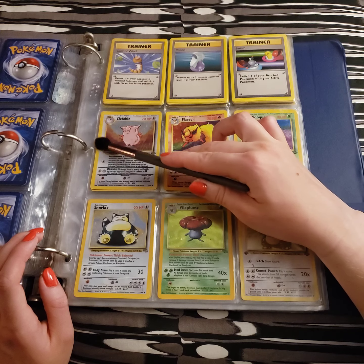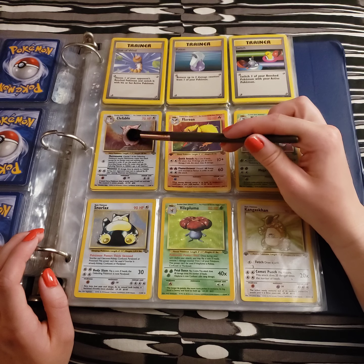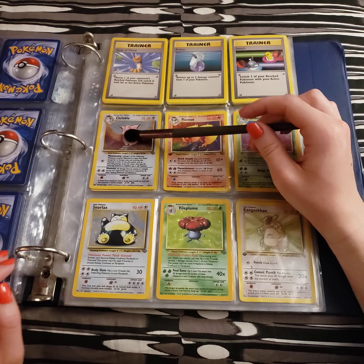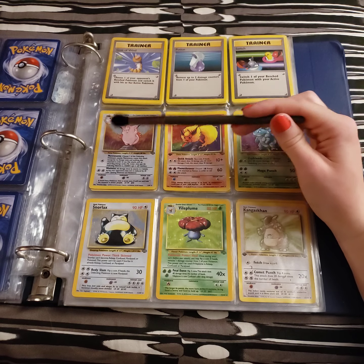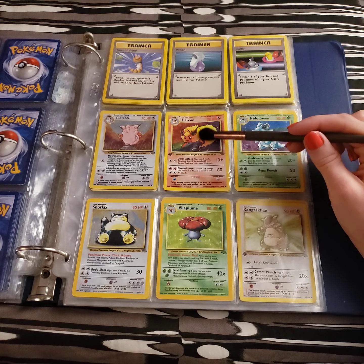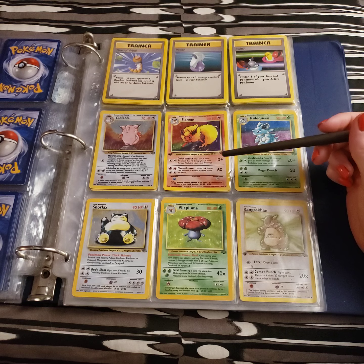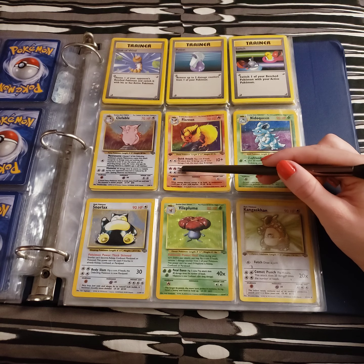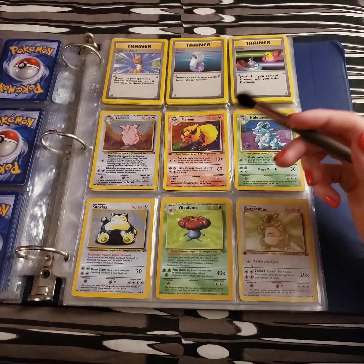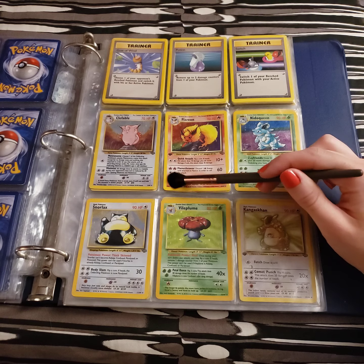A Clefable holographic card here — absolutely beautiful. I do kind of miss the simplistic, watercolor-y effects of the old holographics. Clefable's signature Metronome and Minimize. We have a Flareon here, with Quick Attack and Flamethrower, which does a nice 60 damage. Back then, when I think Pokemon topped out at somewhere around 120 HP, that was a pretty big deal.